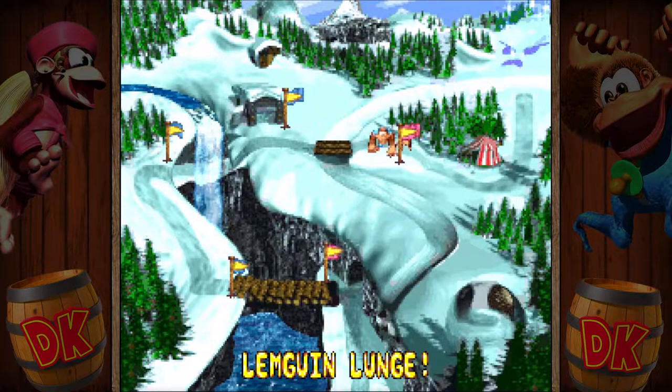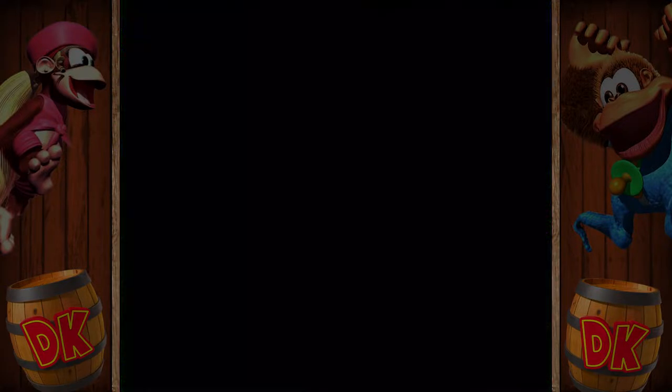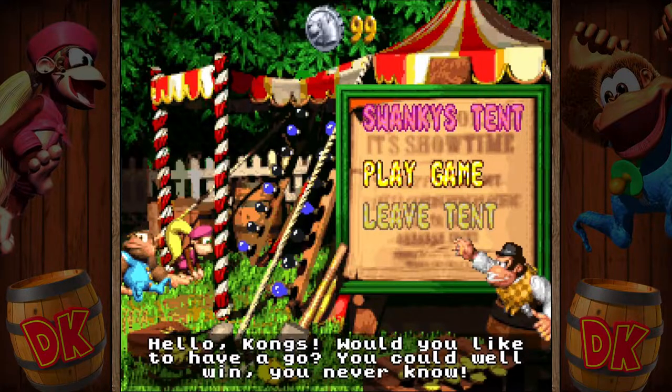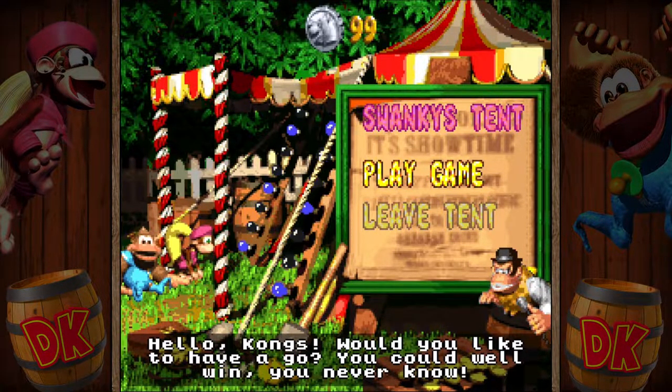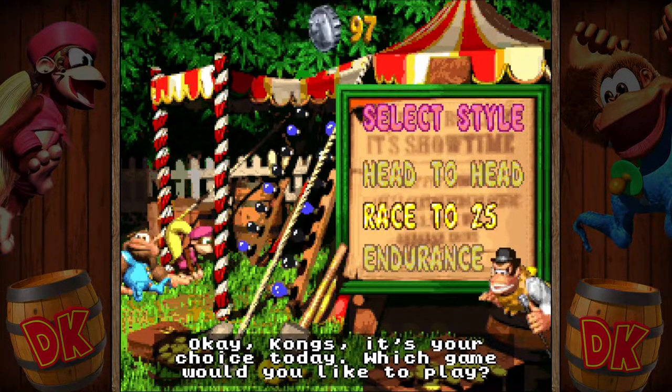Right, so that's Lemgwin Lunge done. And we got Swanky — Swanky Snatcher. Cool, don't mind one of those. Okay so I did head to head last time. Swanky's tent — 'Hello Kongs, would you like to have a go? You could well win.' Sure. So we go head to head race to 25. Oh my god it was literally called race to 25 — no wonder I was like 'oh wait it stopped at 25.'